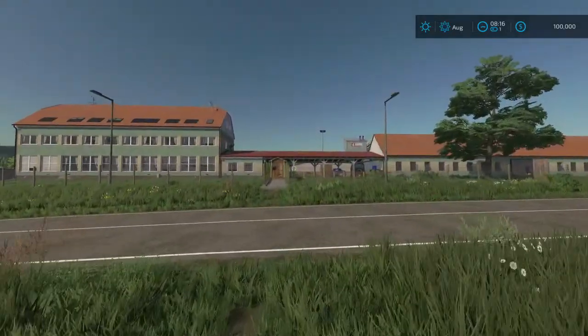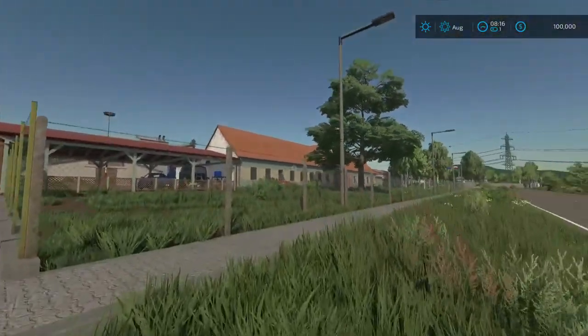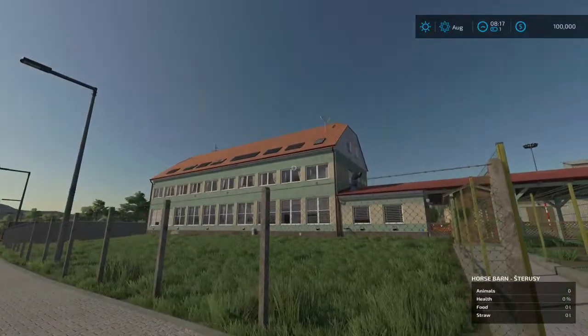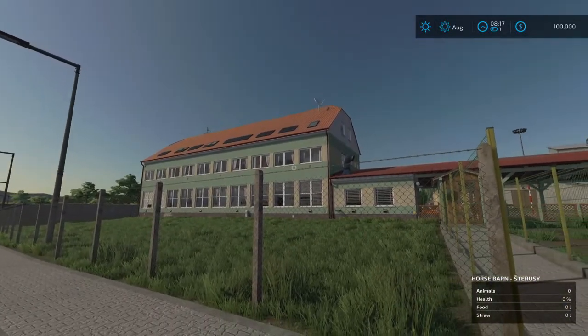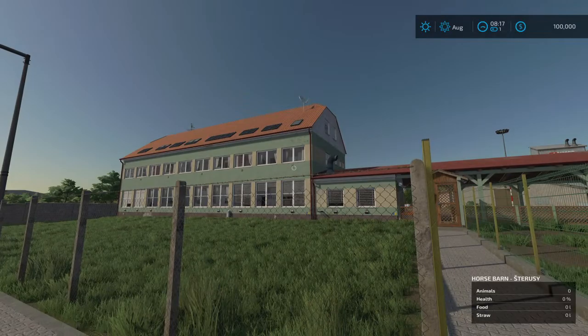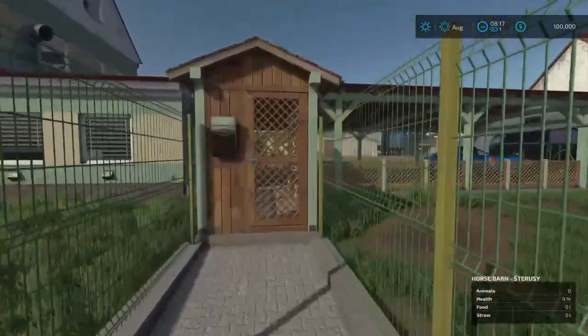Let's go across to the farm and check it out. Man, this is a lot of detail - holy cow, no wonder this is a large install. That building right there looks a lot like the style of building at the horse races in Grand Island, Nebraska.